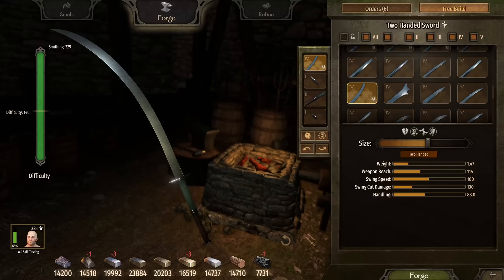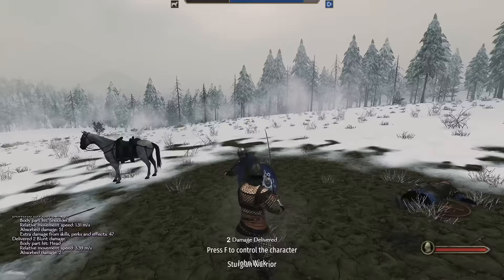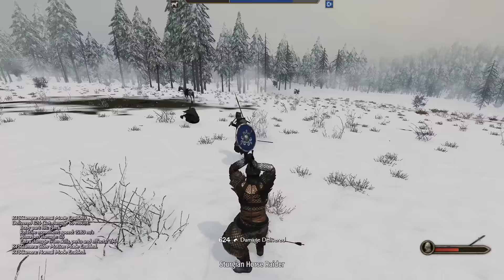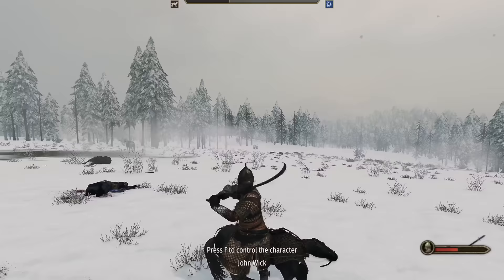And because it's my favorite weapon in the game, we're including Satan's Tooth. I've changed a few parts to make it more affordable than previous versions, making this the budget build for two-handed swords. At 100 swing speed and 130 swing damage, there's nothing budget about it. Not only can this sword one-shot everything, but it has incredible attack speed and deals bonus damage to shields. With 114 reach, it's possible to take out cavalry, although it's a highly risky move. Overall, this is my favorite weapon in the game and I highly recommend trying it out at least once.